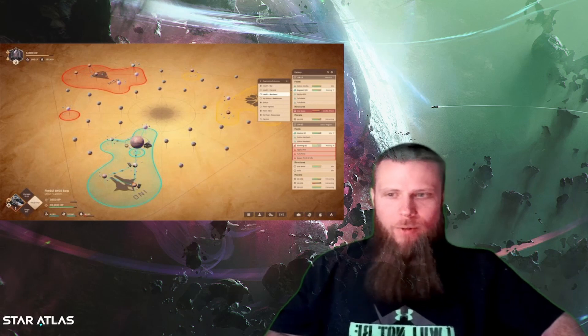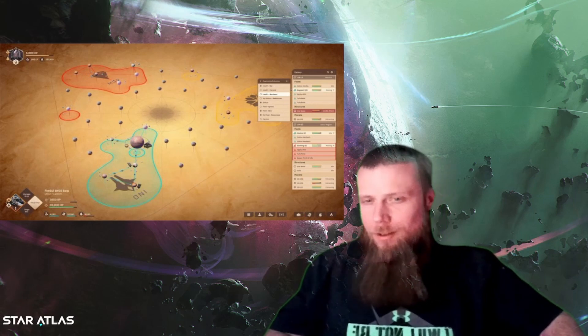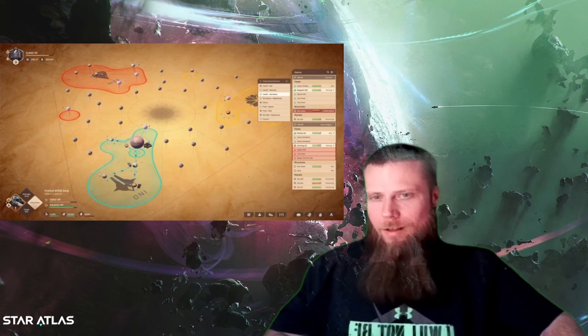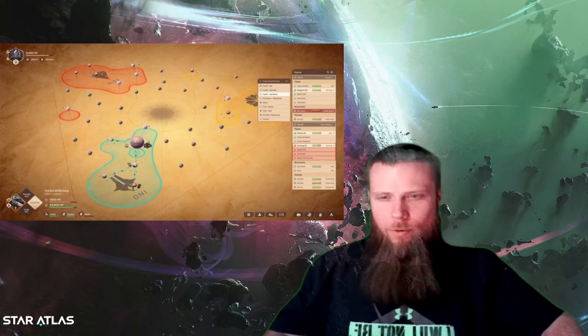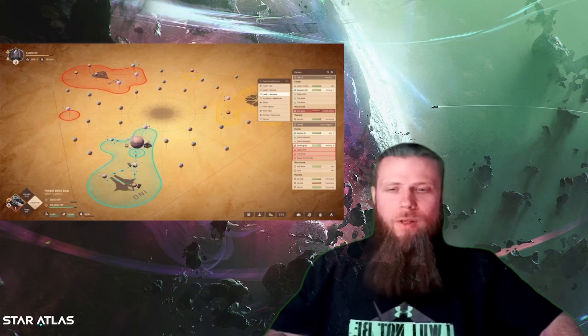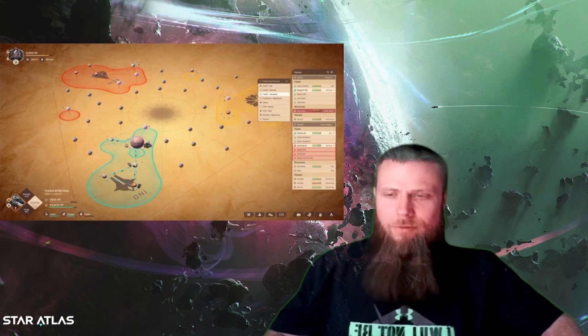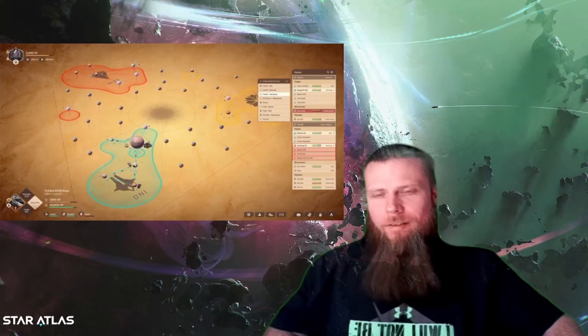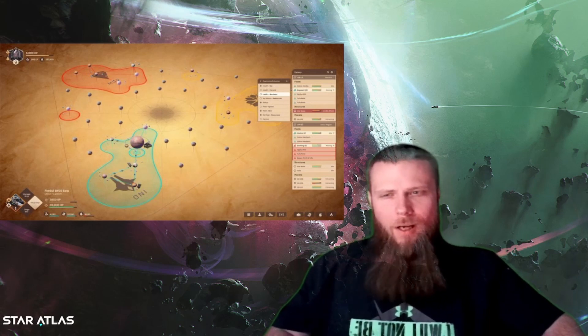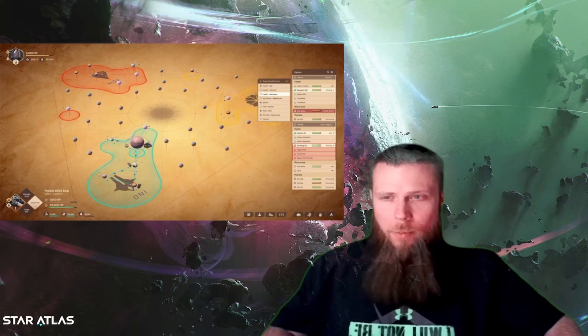These little dots around the planets are either moons or could potentially be ship movements on and off planet. This picture was released today on Twitter, and based on the icons in the lower left-hand corner and the fact that we have the stat bars for the players actively moving instead of just being full, I really believe this is current gameplay of SAGE or at least very recent gameplay. The only issue I have is that I do not see any stars located in any of these areas.